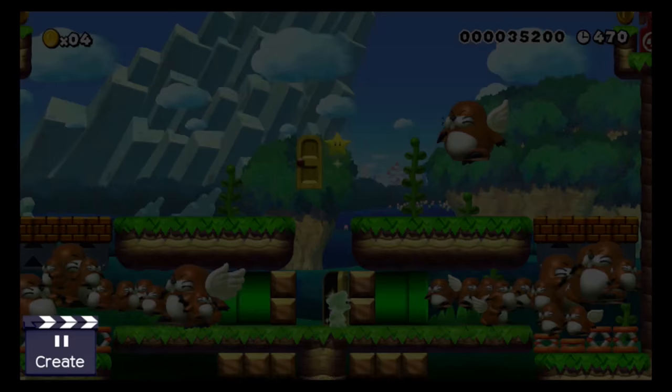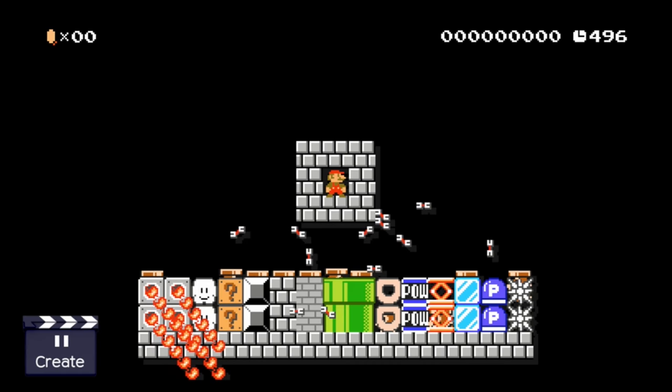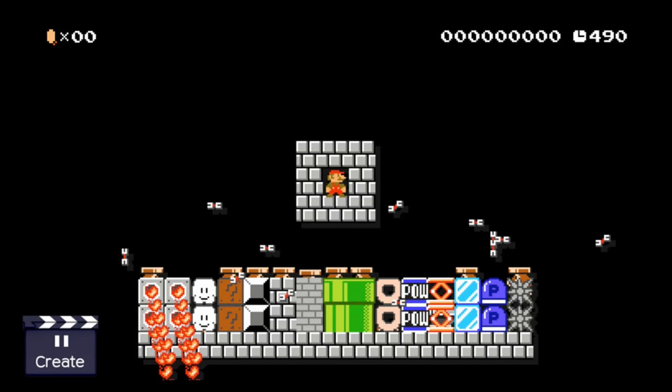So let's have a look at which blocks Monty Moles are able to bury themselves in. I like to point out that one Monty Mole buried himself in the fire bar and one did not. If you're curious as to why this happened, you can check out my video about fire bars as I'll explain it there.